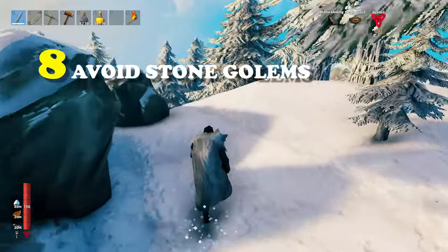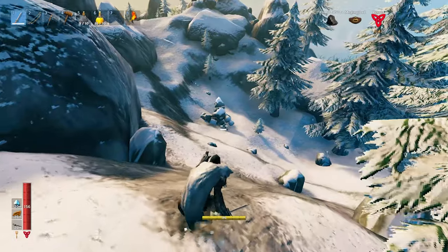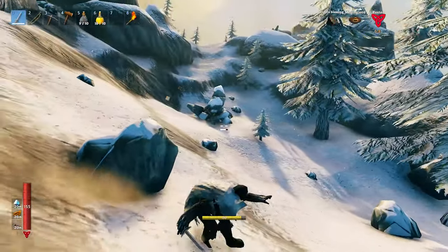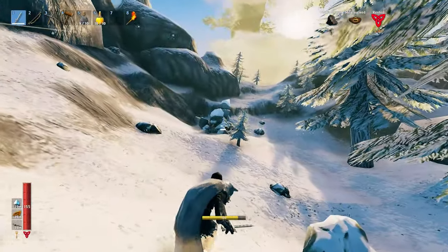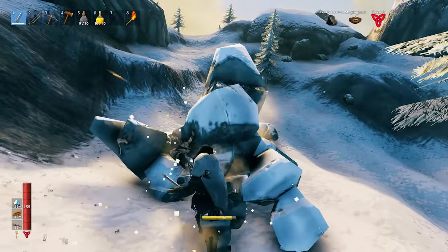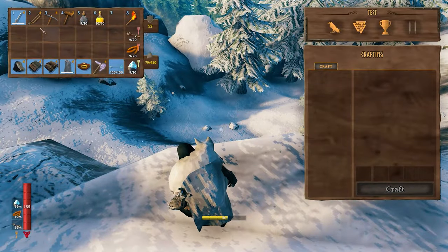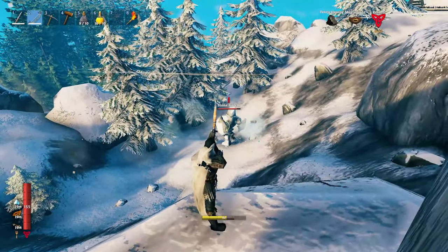For tip number 8, try and avoid the stone golems. The stone golems are easily the most powerful and dangerous enemy in the mountain, especially if you get too close to them. A good way is to try and sneak around them, try to avoid them altogether — you can see them in that distinct cluster formation of rocks. If you have no choice and you've already aggroed one, you can try your luck and jump on one of the rocks. He can't climb all of the rocks, so on some of them you should be safe, and you can start pelting him with arrows from there. It will take a while, but it's way safer.